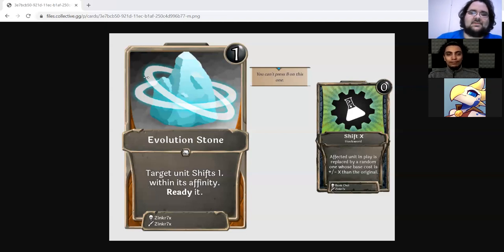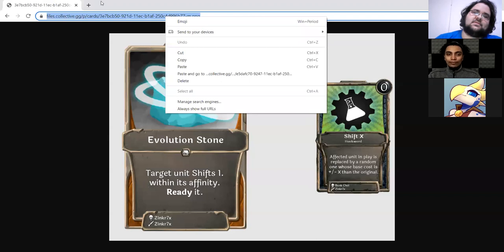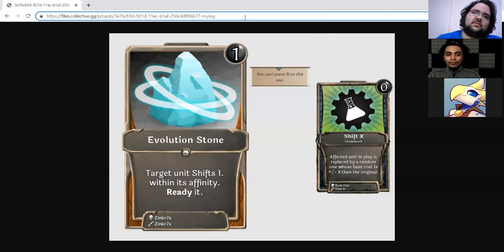The main strength is also that even in a matchup where this isn't great — like against aggro where you probably don't want to shift their units — shifting your own stuff is really good with this. It's just so much value. The card is just too versatile; it just cannot target enemies as I see it. I do know it was actually a mistake on Zinker's part, so we'll see.